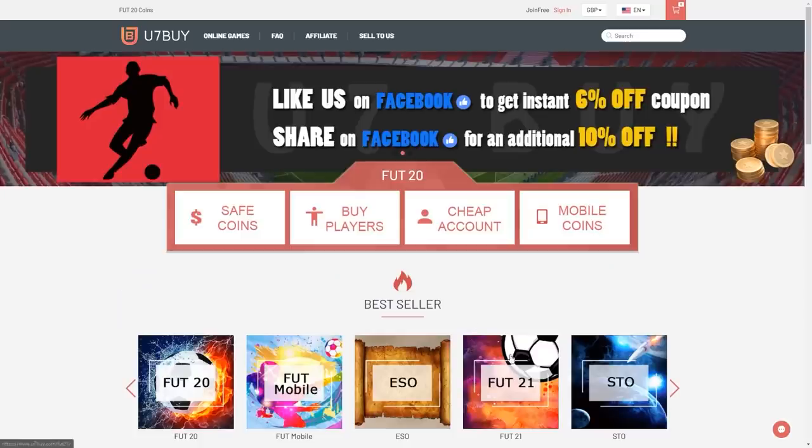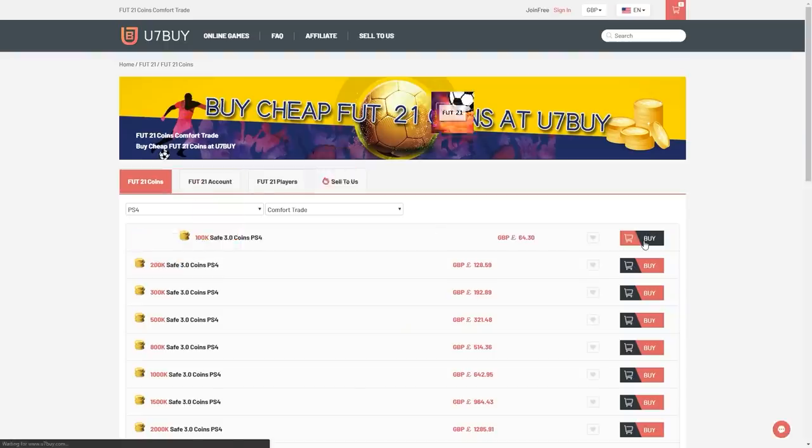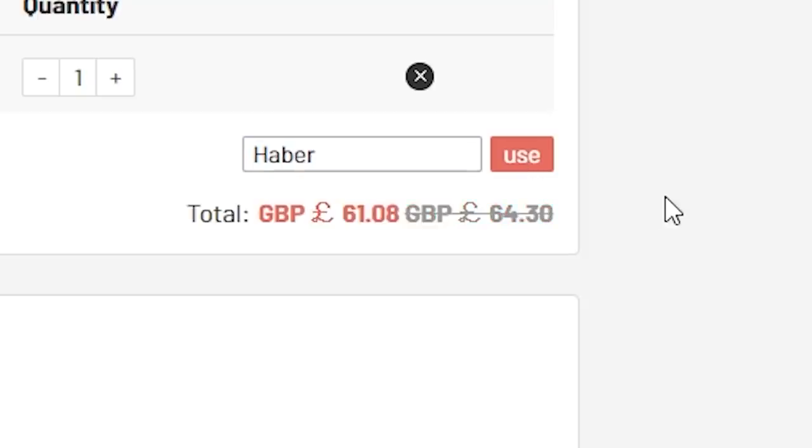Yo guys, what's going on? Welcome back to a brand new video. Today we're going to be reacting to the FIFA 21 pack opening animation. For cheap, fast and reliable FIFA 21 Ultimate Team Coins, check out U7Buy — link in the description — and use the code HABER to get yourself 5% off all of your orders.